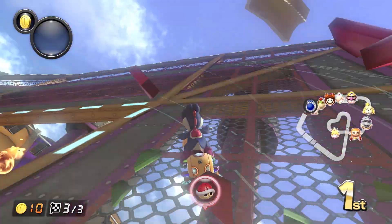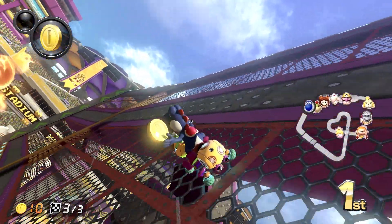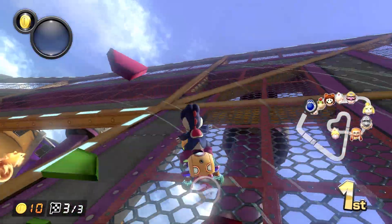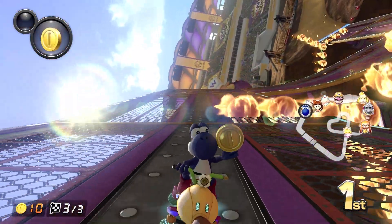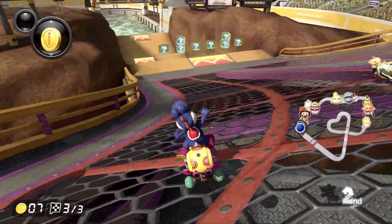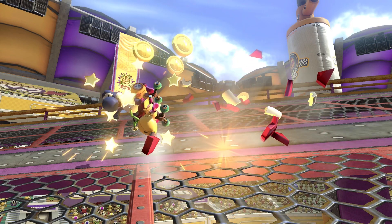With the threat of a red shell approaching, you could use your remaining items to block it, but nobody told you there will be no more shells. As mentioned earlier, when you blocked the first shell, the second was still behind an item box. Even if you could block the first shell, there will be more. If you chose A to block the shell, you chose wrong.